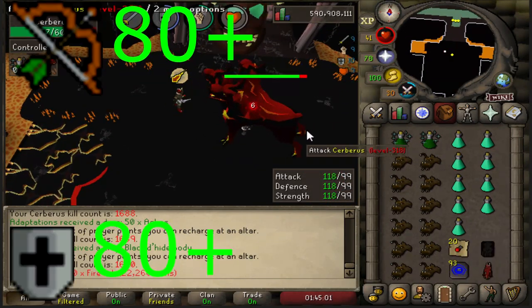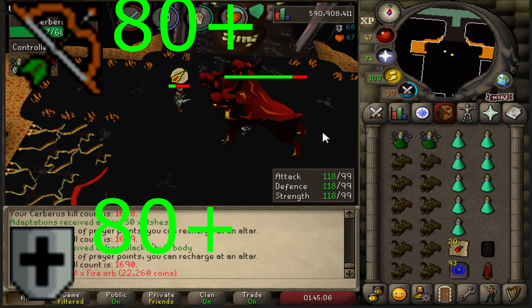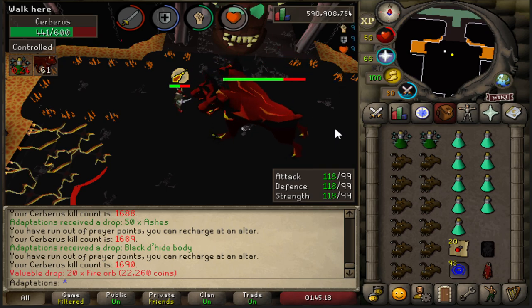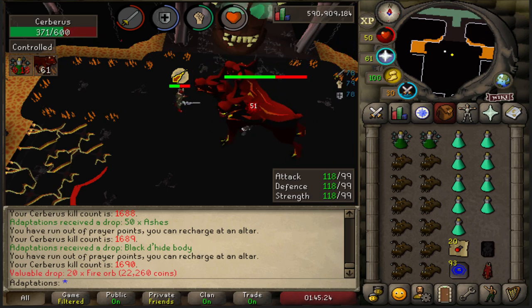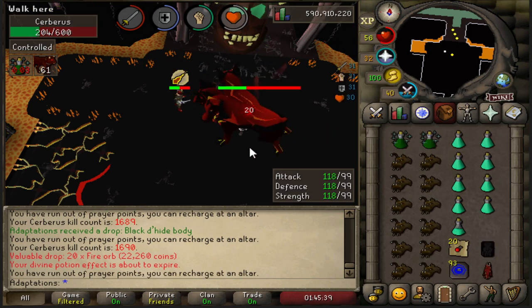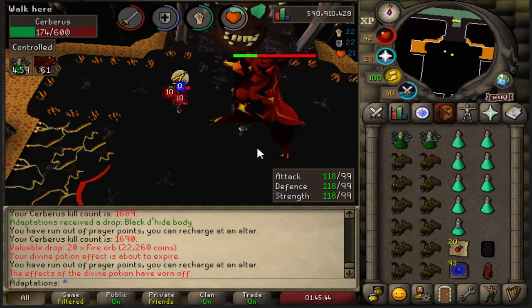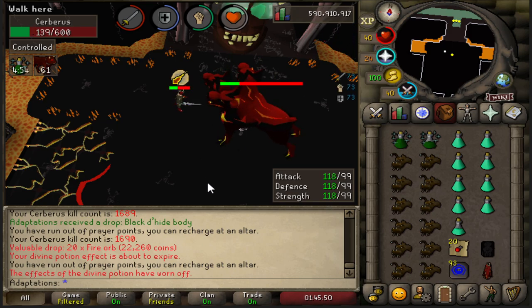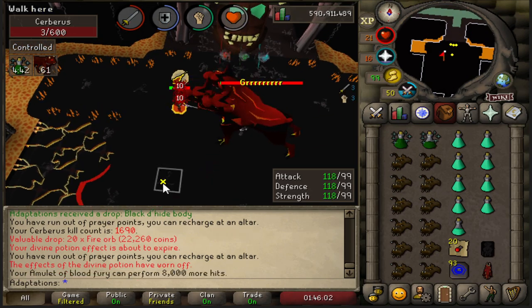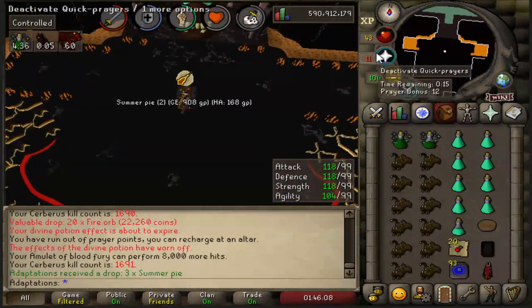Or 80 Range and Defense if you're planning on ranging Cerberus. For prayer: if you're going to melee, you should have 70 Prayer for Piety; if you're going to range, I recommend 74 Prayer and Rigour. You could get away without this and just use Eagle Eye instead, but this does give up a good chunk of DPS. The higher prayer you have in general the better, as your prayer pots will restore more prayer and it'll make it easier to deal with the ghosts.